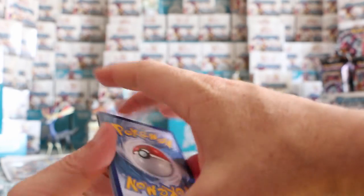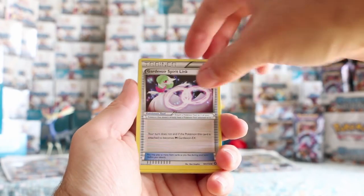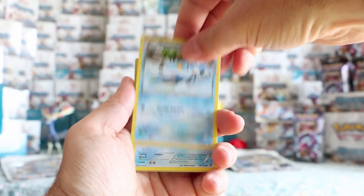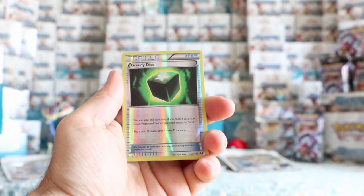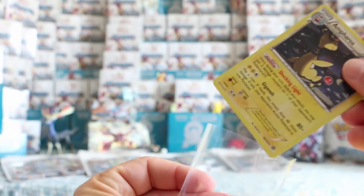Can we get at least a rare holo in this pack? Greedy Dice, Clefki, Gardevoir Spirit Link, Litleo, Nosepass, Seedot, Clauncher, Bergmite. Greedy Dice is our reverse. And our rare — oh! That is a rare holo — Ampharos! So let's leave this guy out. Let's see if we can get a full collection of rare holos from this case as well.